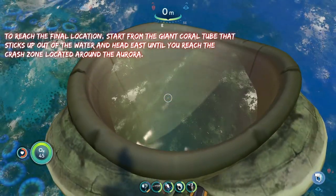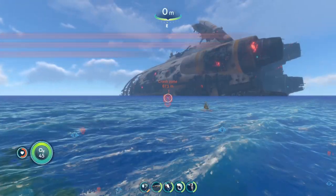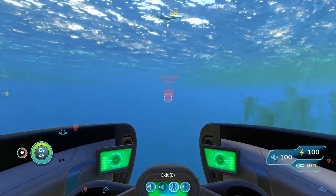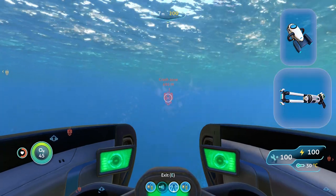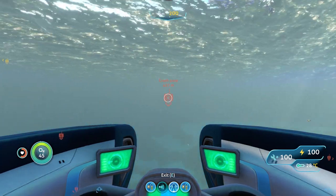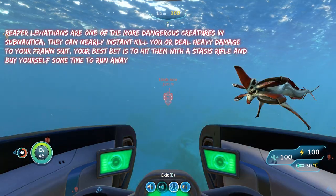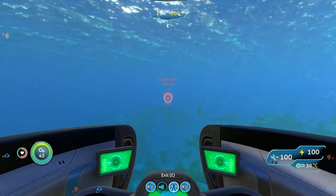To reach the very last spot, we're going to start from the giant tube one last time and head east until we reach the crash zone, which is right in front of the Aurora. Going here, you're going to want to bring your prawn suit with a drill arm, and you also 100% want to bring a stasis rifle and a sea glide. The only real threat in the crash zone — not counting sand sharks since they're insignificant — are reaper leviathans. The best thing you can do against them is hit them with your stasis rifle and give yourself time to run away.